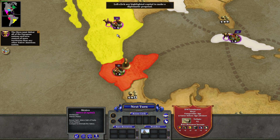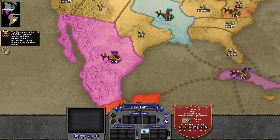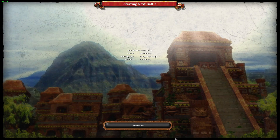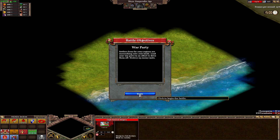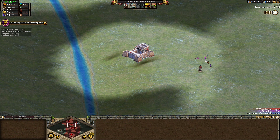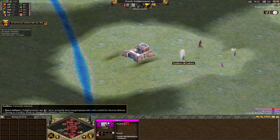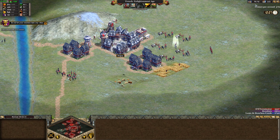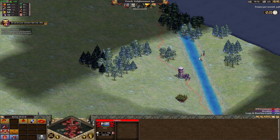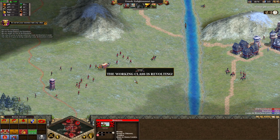That brings me to the campaigns themselves. The campaign style in Rise of Nations has been described as Risk-like — you have territories to control, you conquer them to gain their resources and train armies within them, and you push toward overall victory. Once you attempt to capture a territory, it cuts to the real-time strategy layer, where it plays out like a standard versus match against the AI, and you're trying to achieve a normal victory. Once you do, the territory is yours.